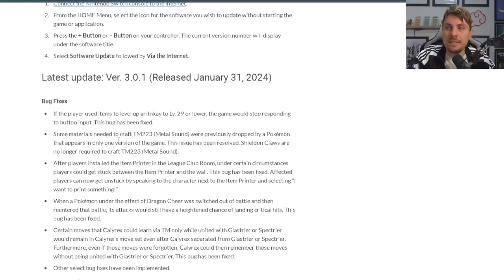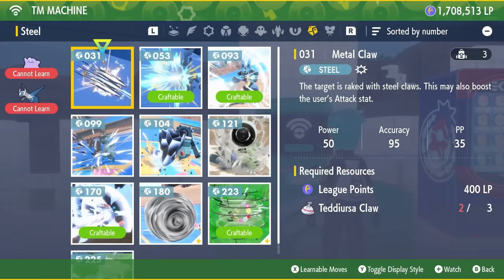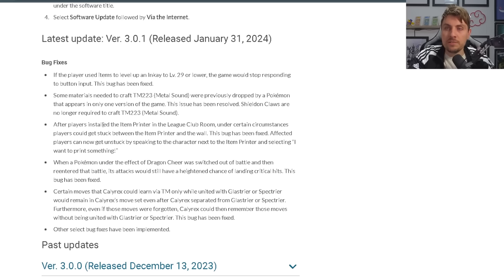Some materials needed to craft TM 223, which is Metal Sound, were previously dropped by a Pokémon that appears only in one version of the game — that was Sheldon, which only appears in Pokémon Scarlet. That's now been resolved, and the Sheldon material that was required for Metal Sound is no longer needed, so if you've got Pokémon Scarlet you'll be able to make this TM going forward.